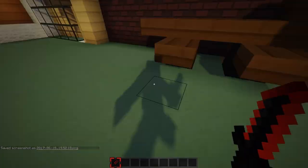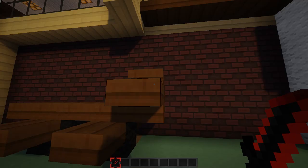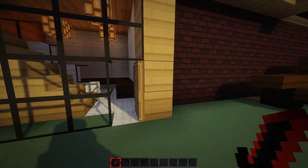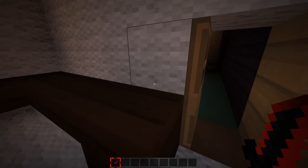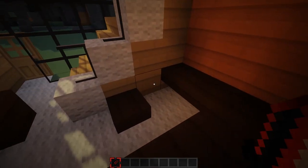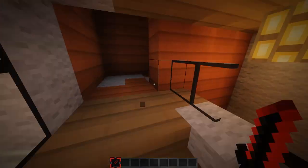Without further ado, let's get into the tour. Here's the garage — there's a motorcycle in here. I don't know how that's a motorcycle but they call it one. Let's go through the front door — here's the front entrance.